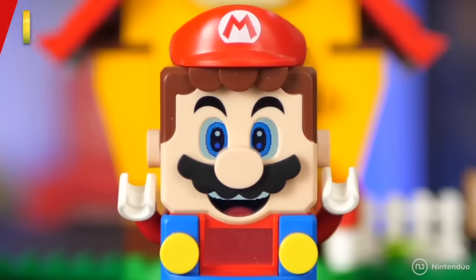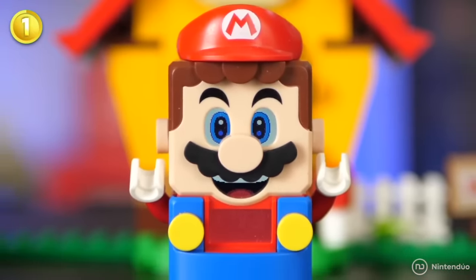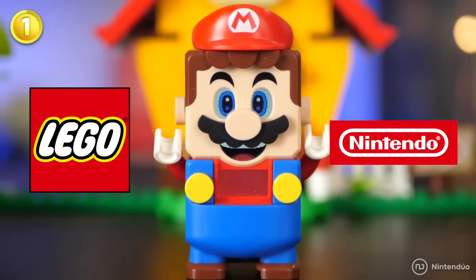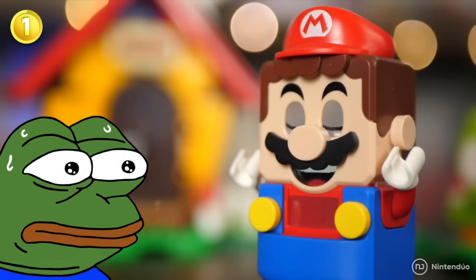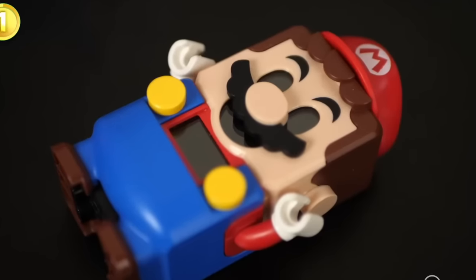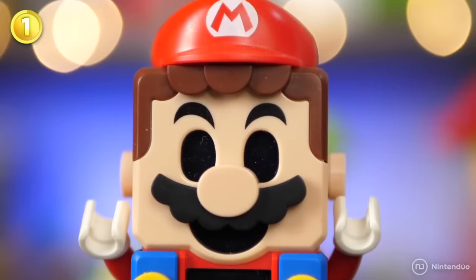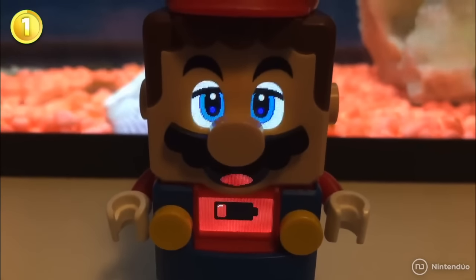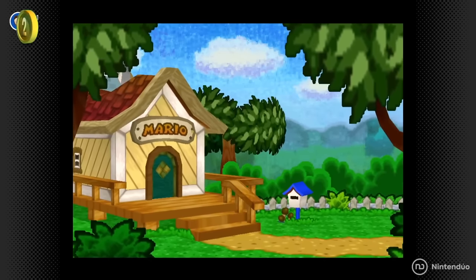This is LEGO Super Mario, the first interactive toy resulting from LEGO's collaboration with Nintendo. He's cute, but people were a bit scared when they first saw him turned off with black eyes, as if he were dead. Even worse, when he's running out of batteries, Mario will get sad and turn off.